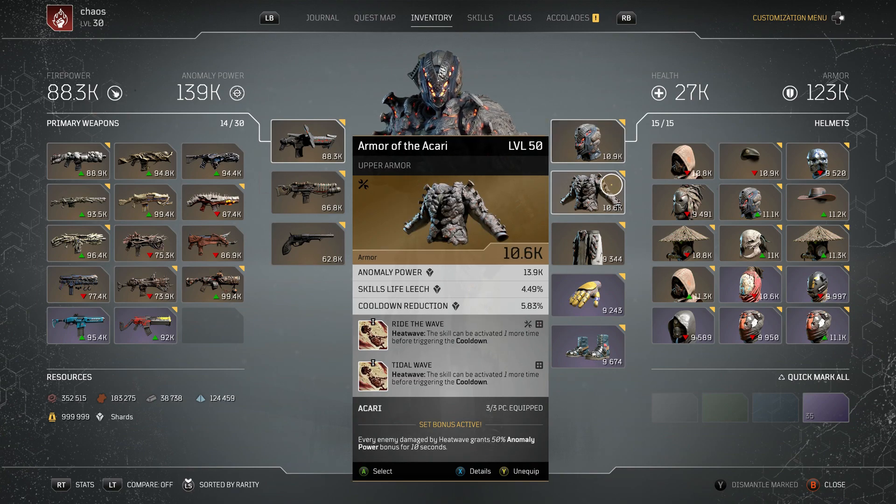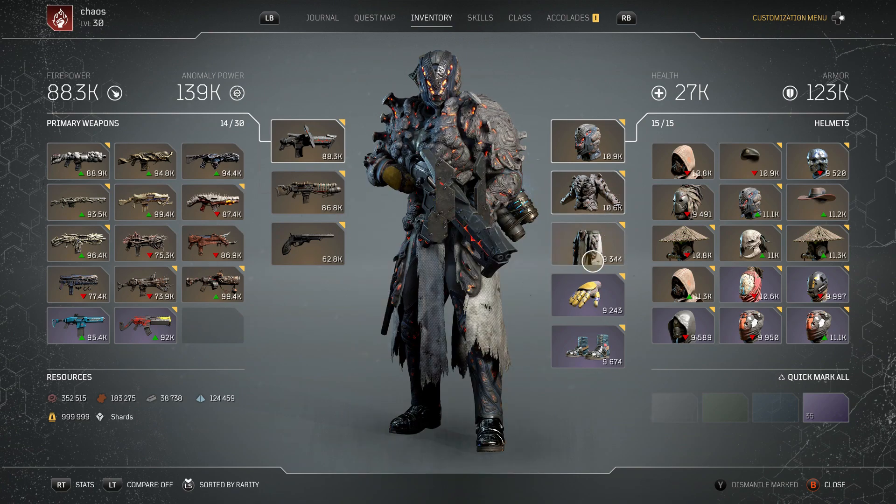Next up, the Armor of the Akari. This one comes with Ride the Wave — Heatwave: the skill can be activated one more time — and Tidal Wave: Heatwave can be activated one more time again. That gives us free extra Heatwaves, which we need because we want to be getting that 75% extra damage. This build gets in people's faces and still does a really nice chunk of damage thanks to that 75% extra from Heatwaves, plus the rotation of area effects absolutely massacring everything.